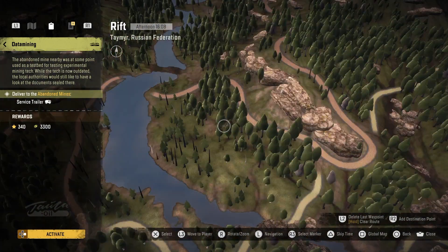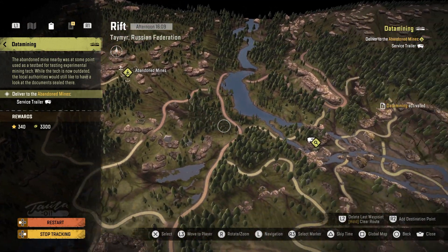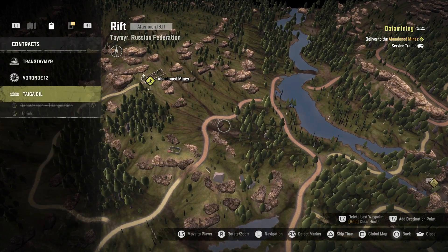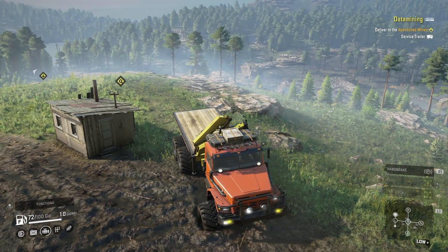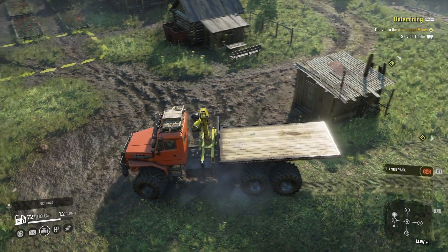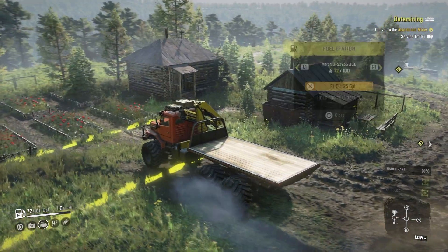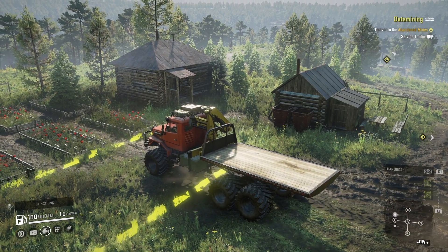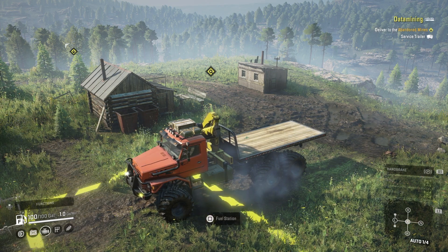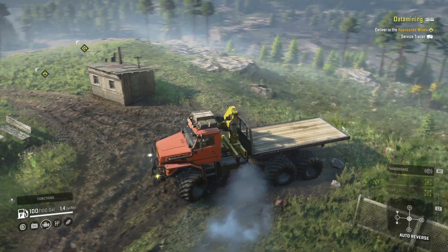Let that activate — we need to grab this trailer and take it to the mines. Pretty straightforward, but it can be a pain to get that trailer out of there. Let's refuel right here at the fuel station. You're going to want a bigger truck; the scout vehicle might be a little light for this — it's a heavy trailer and it's in a precarious position.